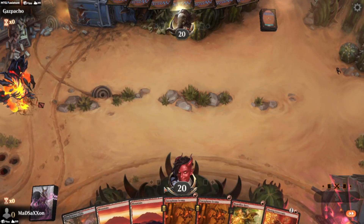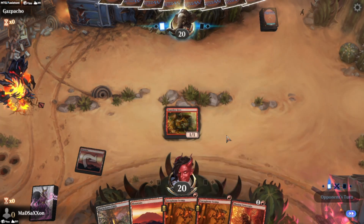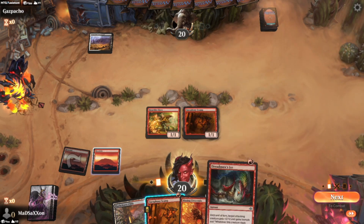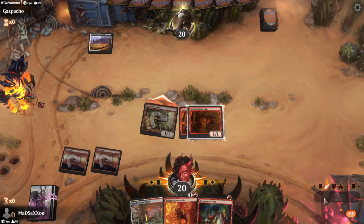Going to do the same thing again: lots of small critters that do damage to the opponent when they hit. Put a little bit of trample on there so we get through no matter what, and we'll do that sellsword thing. Let's get as many on the board as we can. And if they wipe them out, they wipe them out.